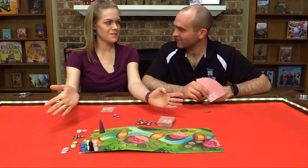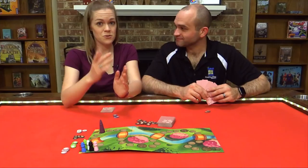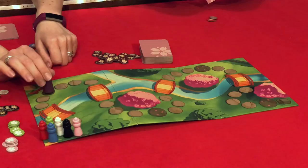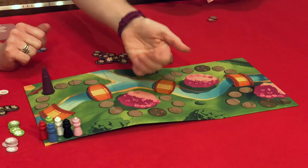Welcome to Sakura — 'sakura' means cherry blossom. The Emperor is going to go see the cherry blossoms; this is the one time of year he comes out in public. We are trying to be the artist who captures his image as he makes his way through the garden. He starts on the dark spot on the board and winds his way through, hitting three different scoring spots.